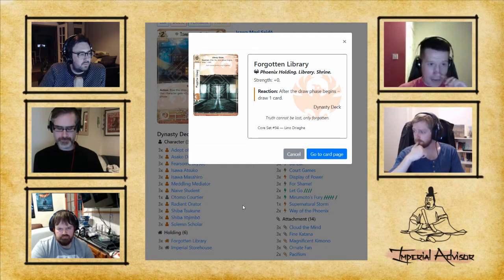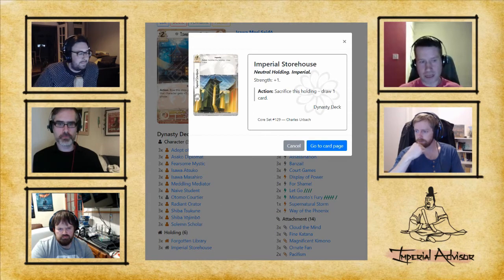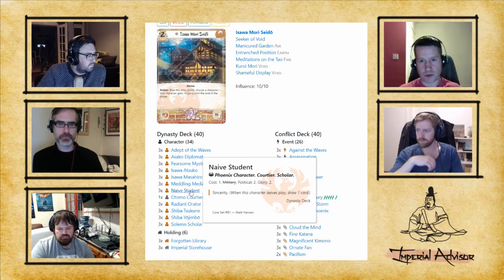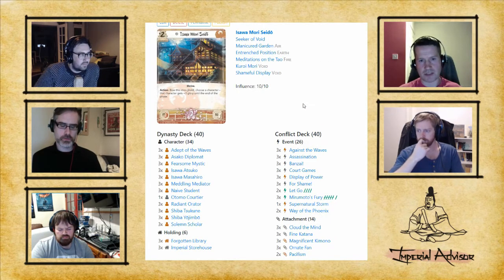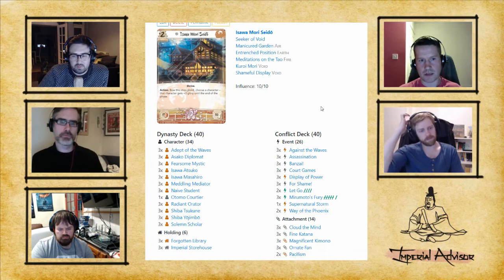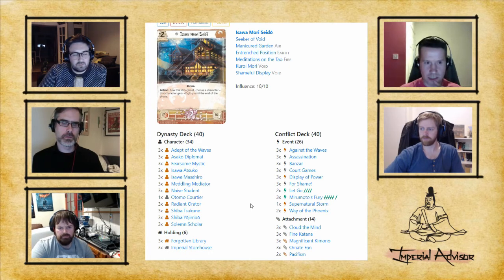Those six holdings are really strong. For the characters, the ones that don't make it in are easier to talk about. The Peacemaker doesn't make it in because, despite being a 4/1 for 1, he cannot attack — that's a huge price to pay. Not being able to initiate a challenge is massive. The Serene Warrior, Shiba Kasada, also got cut — despite his promise, he spends most games as a 0/0 in a corner.